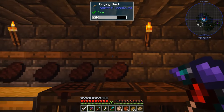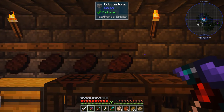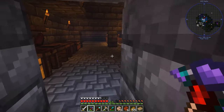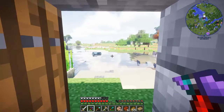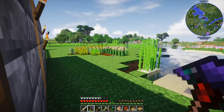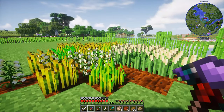Here is my drying rack and what I'm doing is I'm drying meat into leather, because I need more leather for the books I've been making. Come out of my cave and now it's so bright. I got my little farm area set up here.